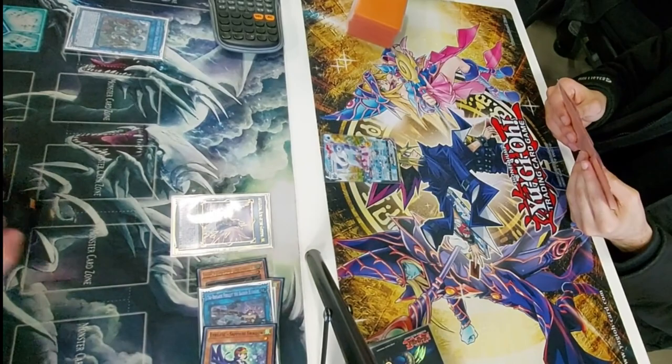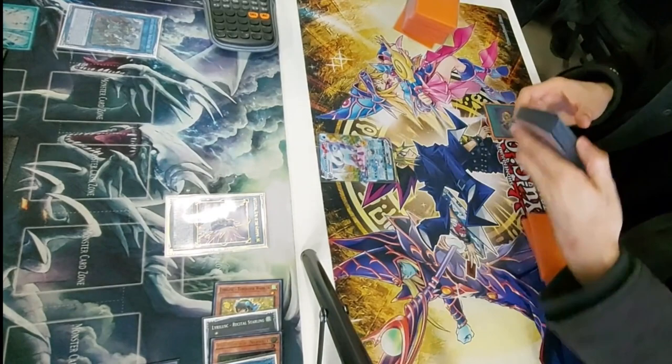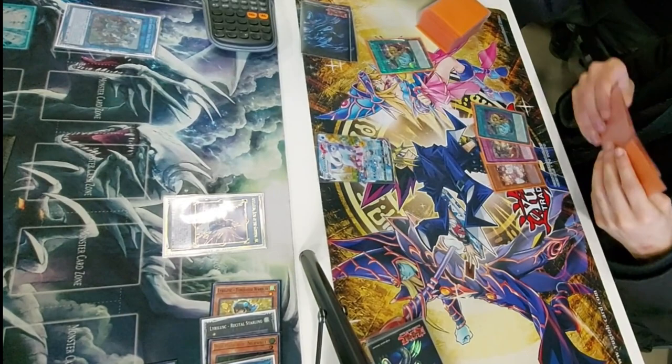The great thing about Triarch Gate Revolt is it gives you follow-up and is a really strong interruption, threatening so much on the next turn because it threatens Axis Code plus Shredge — that should just be game. Your opponent can't really do much about it. I do have a Revolt set with the DD Crow in hand. Our opponent draws for his turn and starts with Prosperity. There's not much I can do to stop that — it's a really great card going second because you can dig for all your going-second cards. He reveals three, so I assume his hand is already pretty decent.